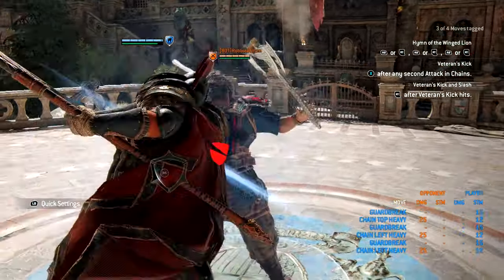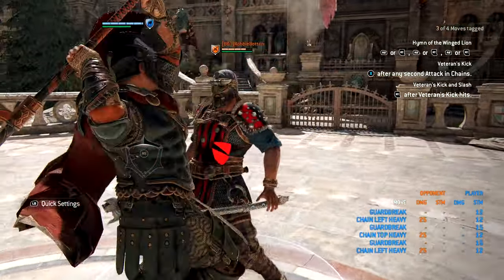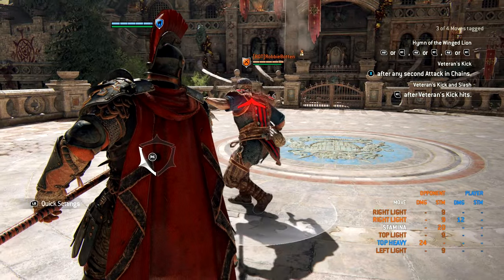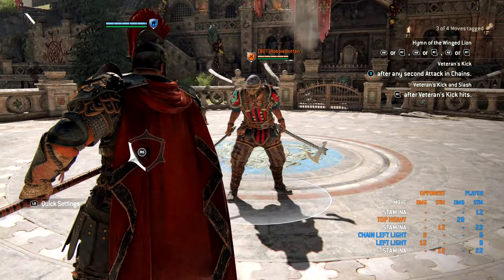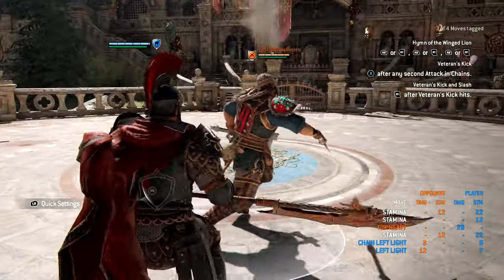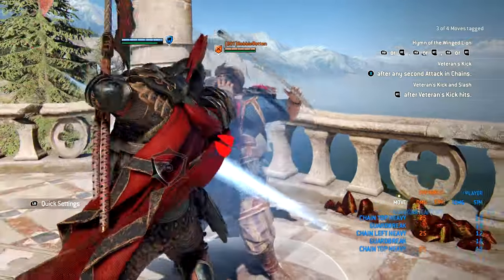For guard break punish it is a heavy, dealing the same damage on all three sides. Light parry punish is top heavy. Heavy parry punish is double light. For wall splat punish it is top heavy.